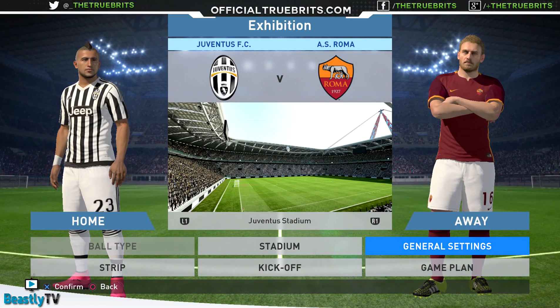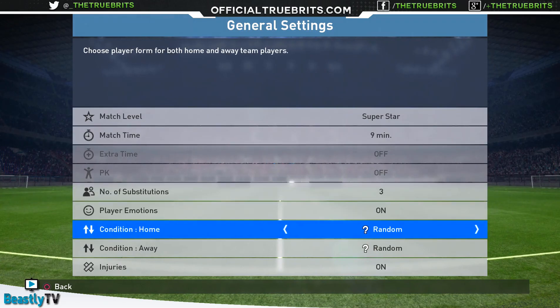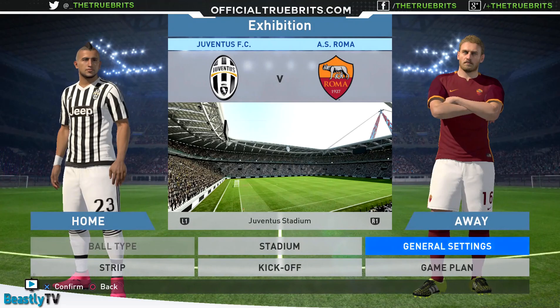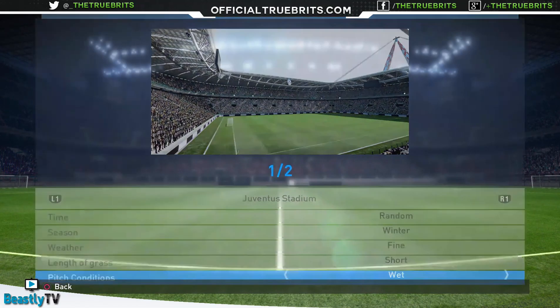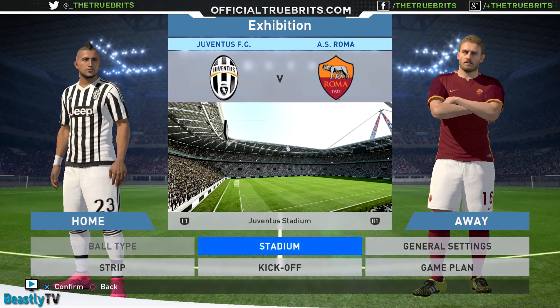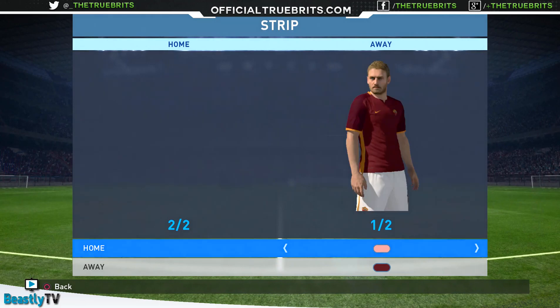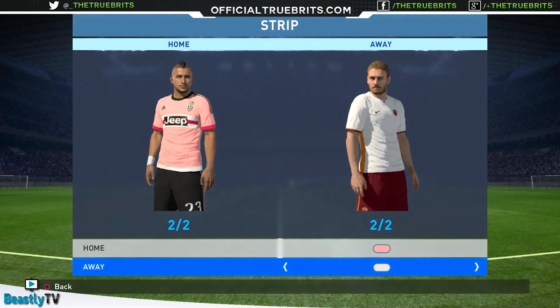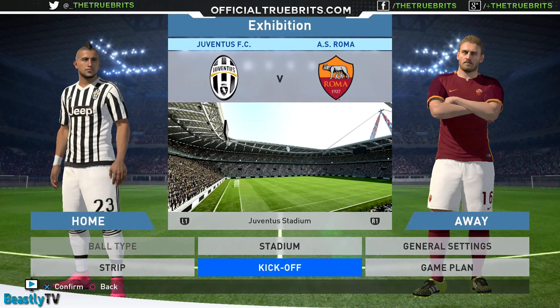Welcome ladies and gentlemen, we're back with more PES 2016 action. This time it's the Italian side - I'm going to be playing as Juventus, haven't played with them yet, taking on Roma. Same format: superstar nine-minute game on random conditions. Juventus Stadium, winter, fine, short and wet pitch. Playing on level 2 pass support. Roma's away kit - tempted by the pink but we'll go with the default.